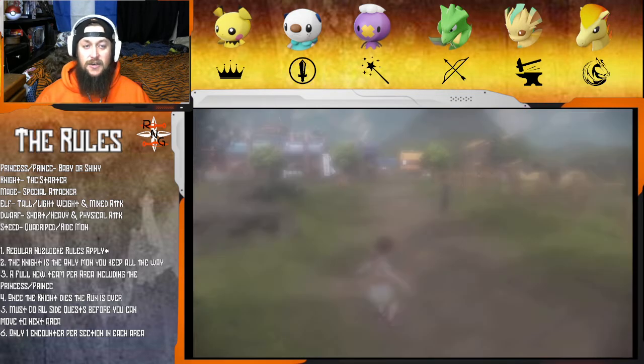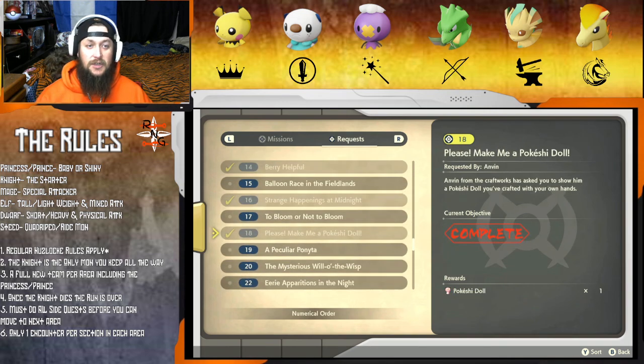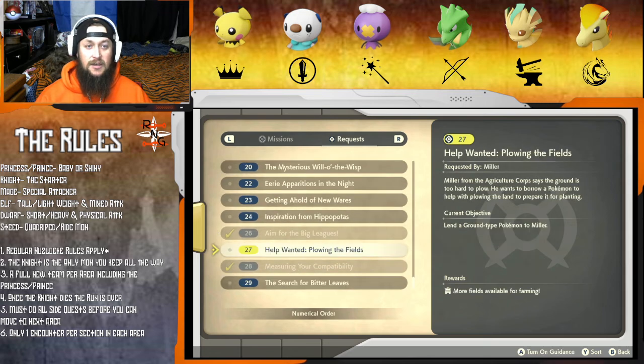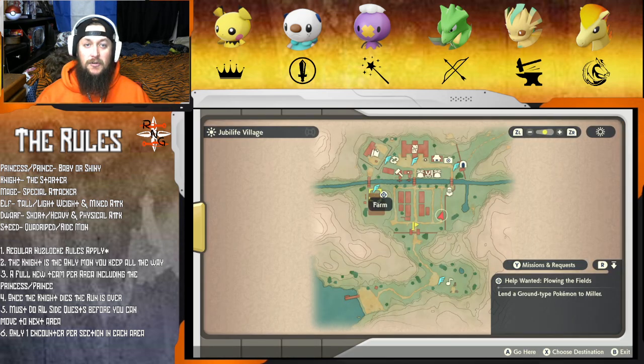Alright, what else do we got as far as requests? Alarm pull weasels, Geodude, balloon race, Ponyta, new wares, pot in the fields... I guess we could do this one - we'll give him a ground Pokemon real quick. I think we have an extra Geodude or something.